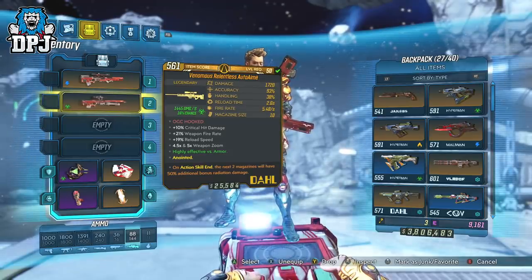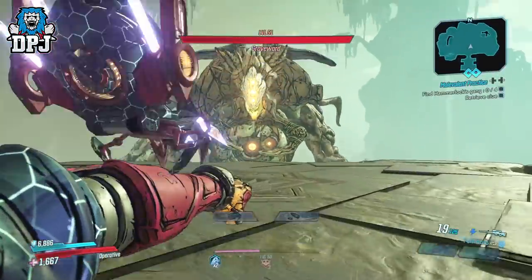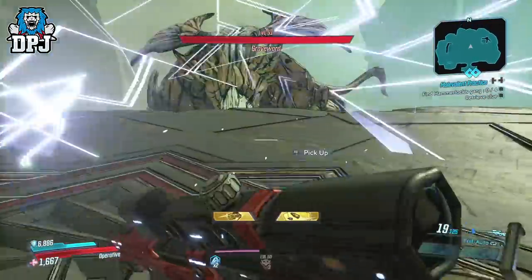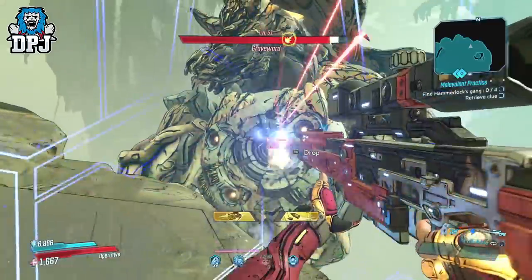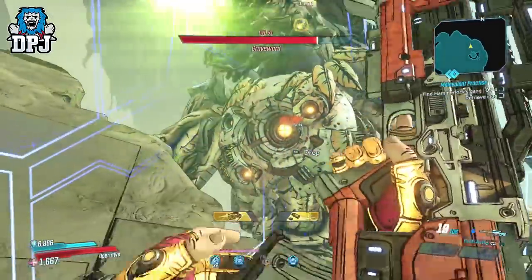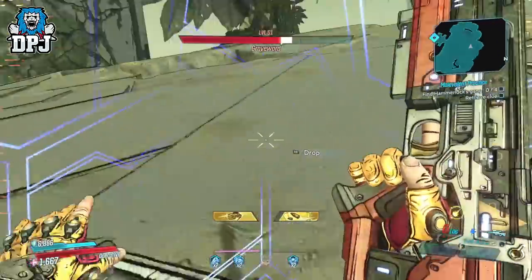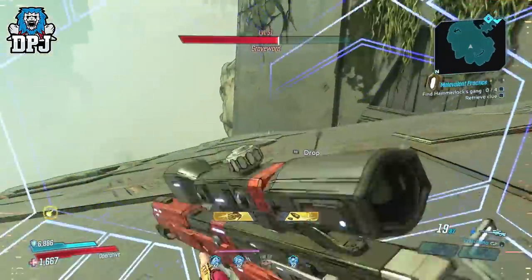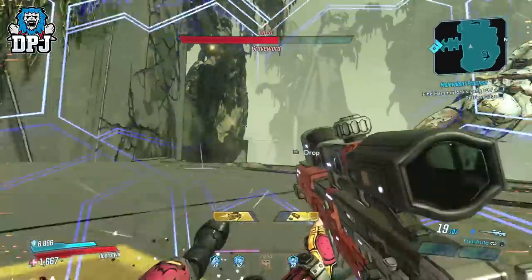This weapon can also swap between two firing modes — a single shot and a 2-round burst, both in full auto. The Auto Aim is actually a great addition to snipers in this game and it's very unique in what it offers. I definitely recommend getting this and trying it out for yourselves. Although it is ammo heavy, it's very powerful. One downside though — it takes minimal effort to use, but whether you see that as a good thing or a bad thing is up to you.